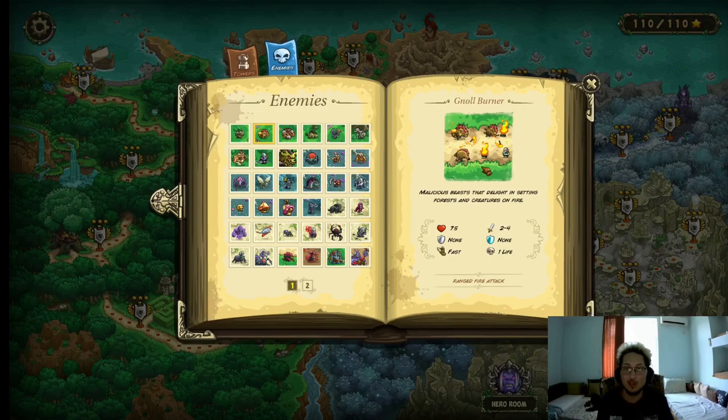Kind of the same thing for the Gno Burner. They're a little bit stronger at 75 HP. Their damage is actually less, but they also have a ranged fire attack. And fire attacks are classified as true damage, so your units are gonna be struggling a little bit to hold them up. But usually they're not able to just get through the entire line of units. Even if you have a tier 2 or 3 barracks, it's usually gonna be enough to pile them up for you to kill them with area damage.